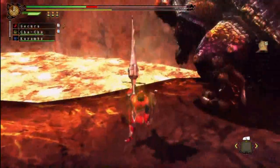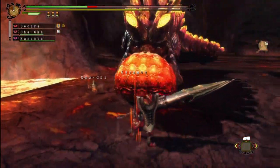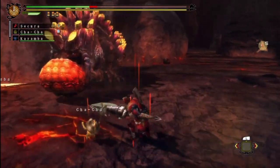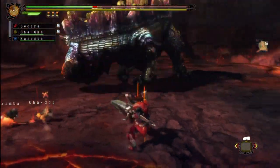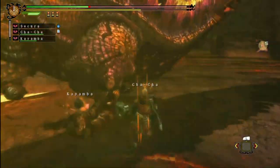Damn it. Kayamba, Cha-Cha, heal me! Don't just whack him with your clubs, that's not going to help out much. Oh yeah, I completely forgot - this armor has Tremor resistance of course. So why should I care about the Tremors then? Why do I keep forgetting all my useful armor skills?